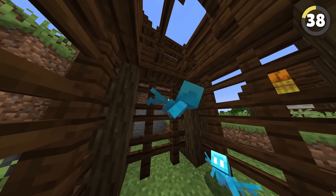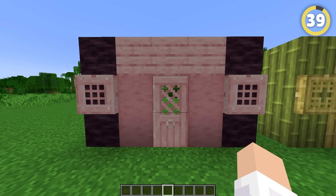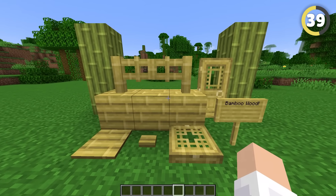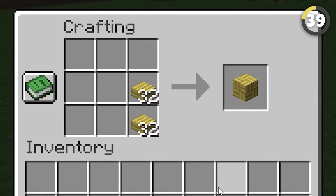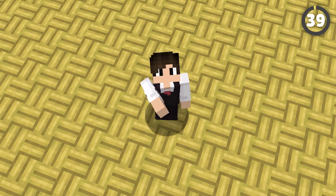That explains why Allays can be found in those cages at Pillager Outposts. Aside from the cherry wood being added, we're also getting a second set of wooden blocks made out of bamboo. Nine bamboo items make a bamboo block which can be turned into everything you'd expect, but with a light green, jungle-y sort of feel. There's even a special bamboo mosaic block that can be made from two slabs — let me know if you figure out how to use it in a build.